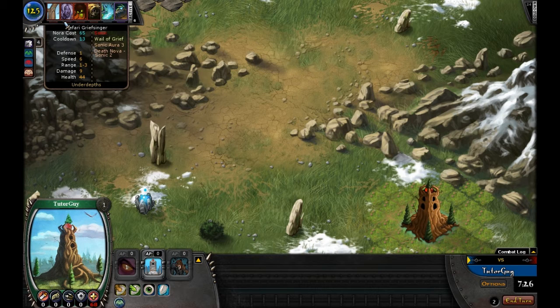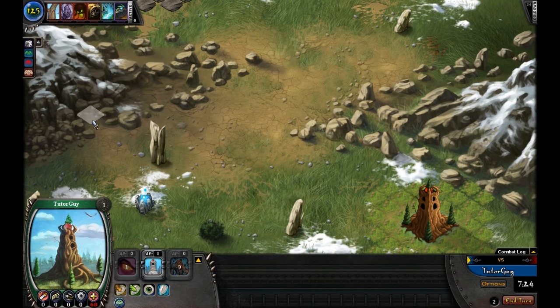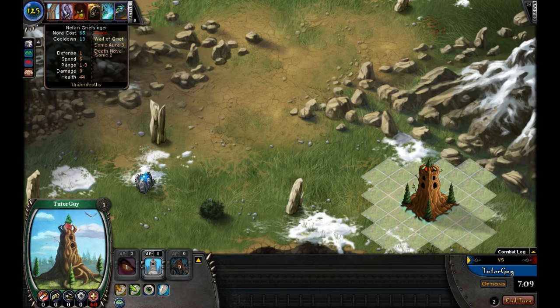Since the computer had me going second, I began with 80 Nora — it added 45 Nora for my shrine in order to begin. If you go first, you just begin with a lower number of Nora. The player that goes second begins with 45 added from your shrine, kind of as an advantage for not going first. So what we're going to try to do is get to this font as quickly as we can.